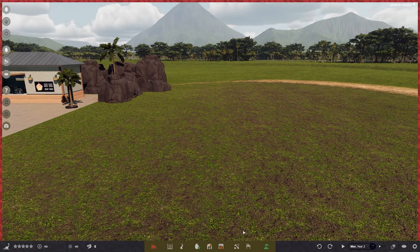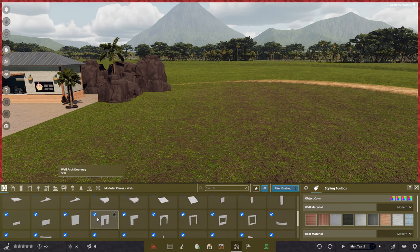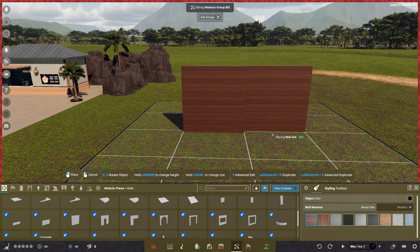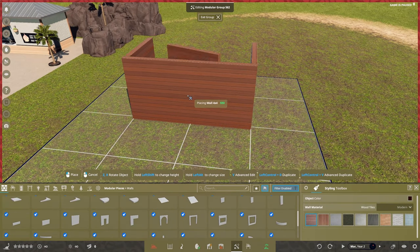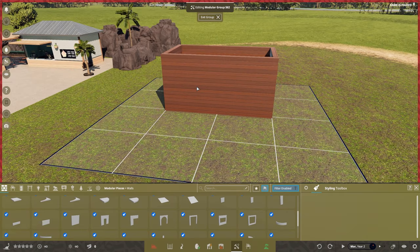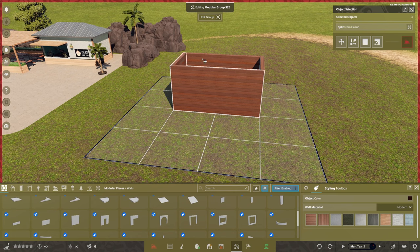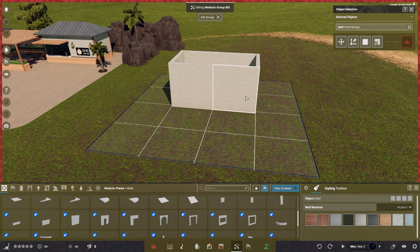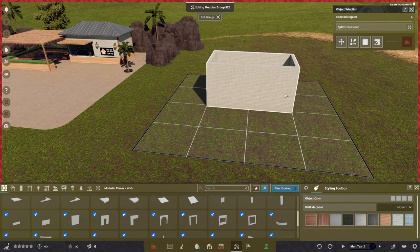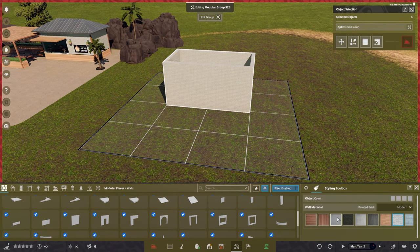We're going to start off by putting down our modular pieces and grab a wall piece — two on the front, then flip it around by pressing Z on the keyboard, and two at the back as well. You'll notice this has a brick texture, so you can either hold down Shift and click all the pieces then come down to the bottom and click on your brick to change it. Alternatively, hold down Ctrl+A and that'll select everything in that group so you can change your texture.